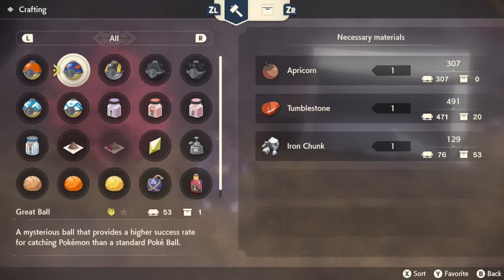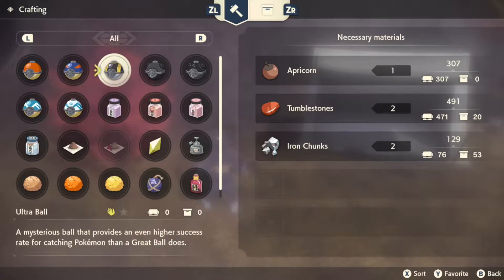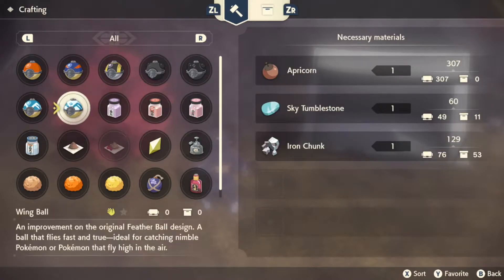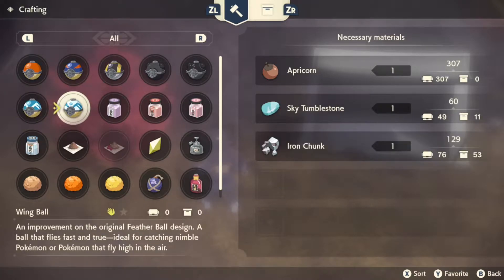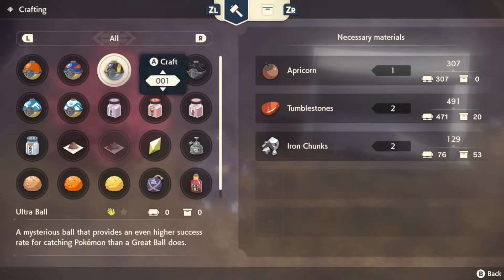I should make some more Grape Balls, but I can also just make Ultra Balls or Wing Balls. I believe — don't quote me on this — but this is the equivalent of a Grape Ball. Fast Balls fly fast. I'll have 60 of those and 64 of those.